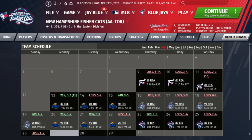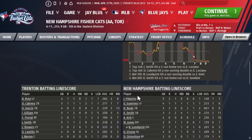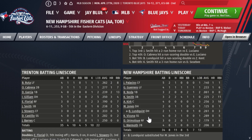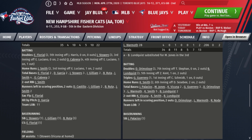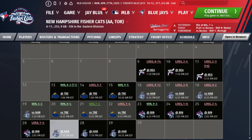Moving to the New Hampshire Fisher Cats, they had a nice opening game — an 8-4 win against the Trenton Thunder, the Yankees AA affiliate. Kevin Smith hit a three-run home run in the bottom of the sixth. Brock Lundquist had a run-scoring double, Gabriel Guerrero hit a triple, and Kevin Vicuña was two for four. On the mound, Elvis Luciano had a mediocre start — four runs in four innings — but John Harris was solid, striking out six to pick up the win without giving up a run.